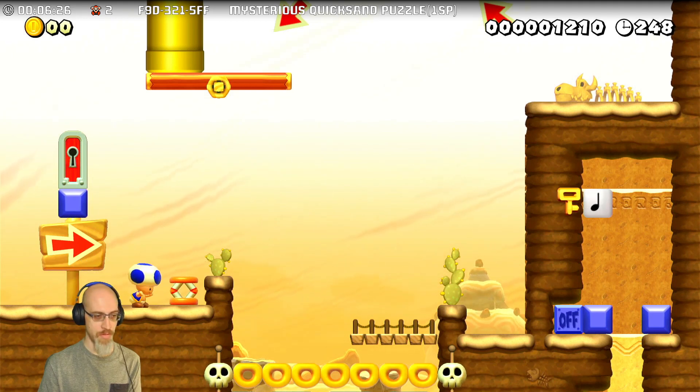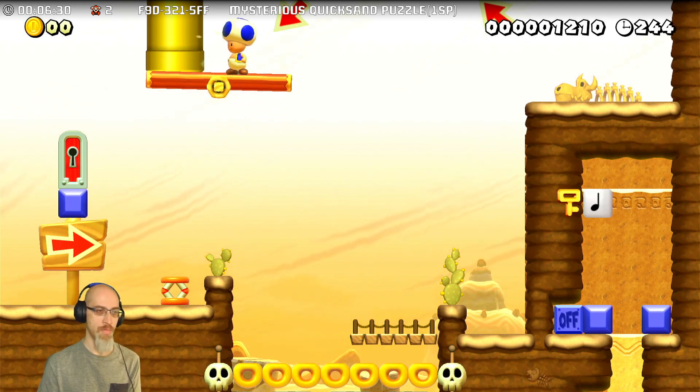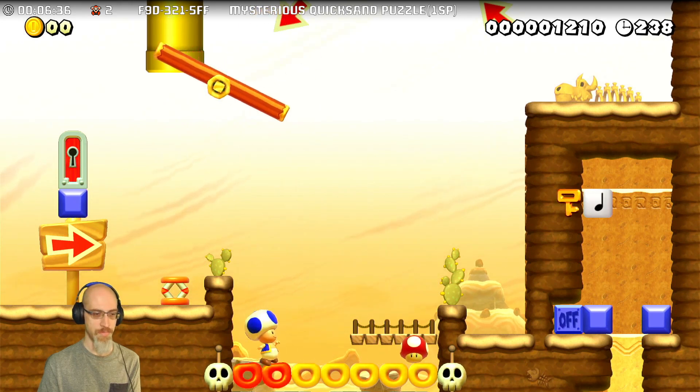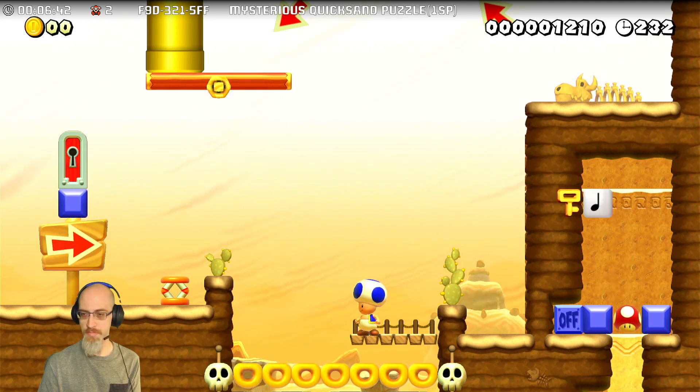Now we bounce a mushroom in to get the key. This is not a glitch — this is a clever design.